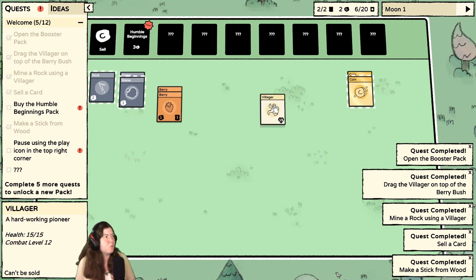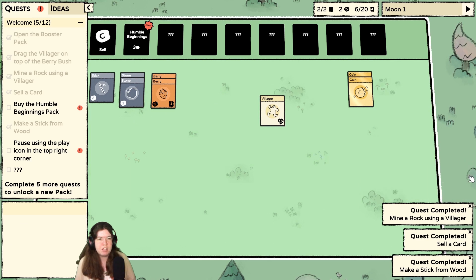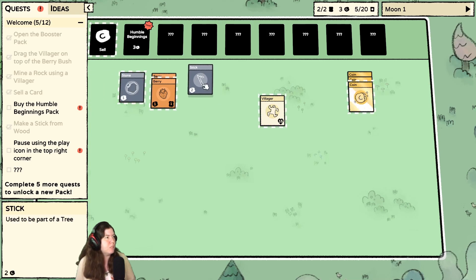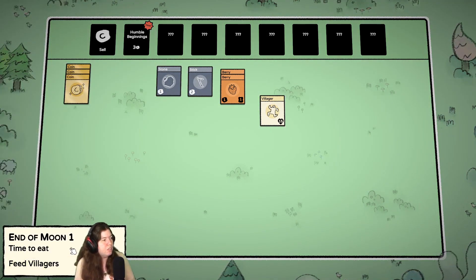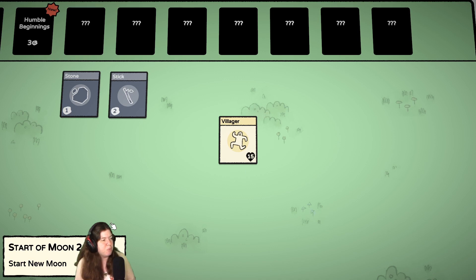Oh, that's the end of my berry. I did not see all these over here. What do I sell? Oh, and it stacked it over here — I don't really want that. Does that mean I can put my coins over here? End of moon. Okay, so that must be like how long it takes in order to do maintenance — feed villagers. Everyone was fed, which is good.